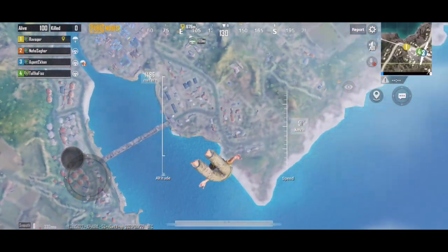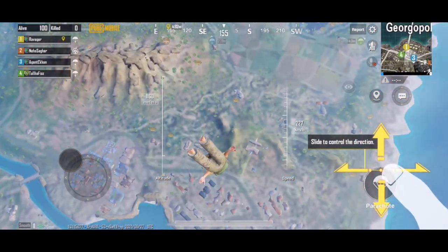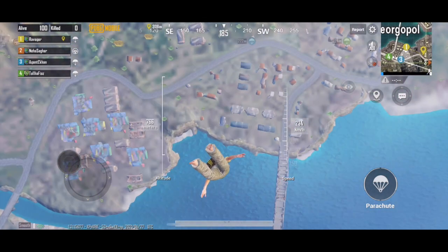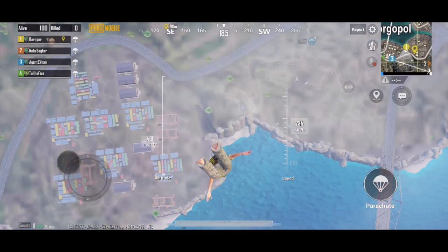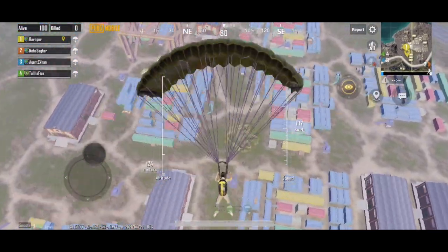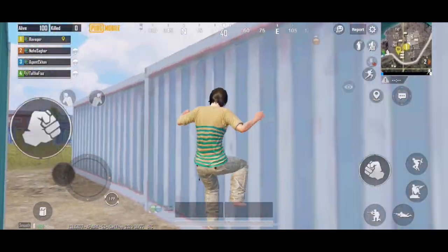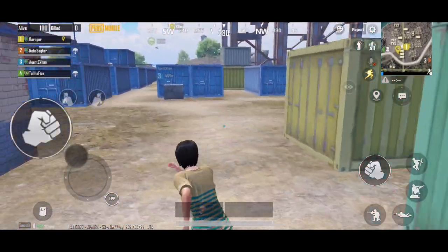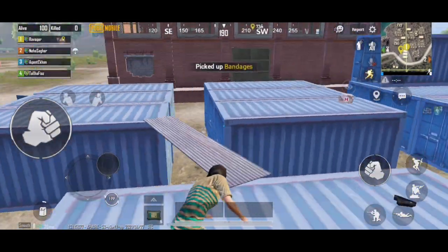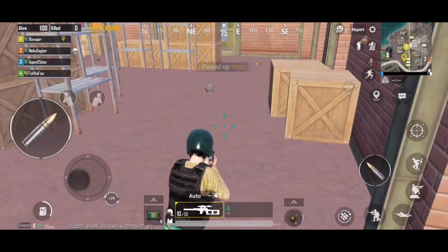We will land at this random spot and try to gather some loot. As this is a new account, the game is telling me how to control direction and how to do different things. I'm sure it will tell me how to pick up ammunition and guns once I land. Tap and hold the button and drag it to view your surroundings. We land here on top of the containers in order to find a gun. As we move, it is still showing us the same tutorial option — we need guns and we need ammunition. We finally found a gun for ourselves.